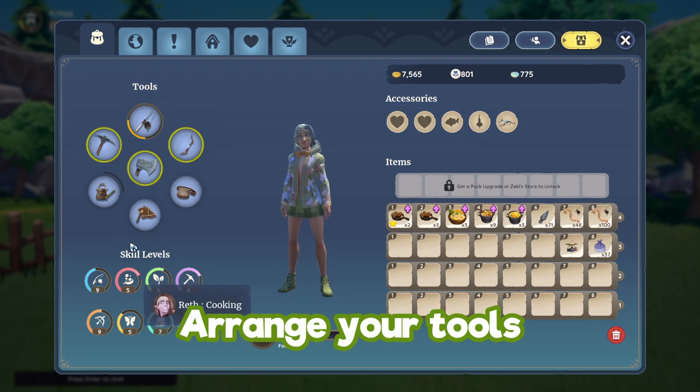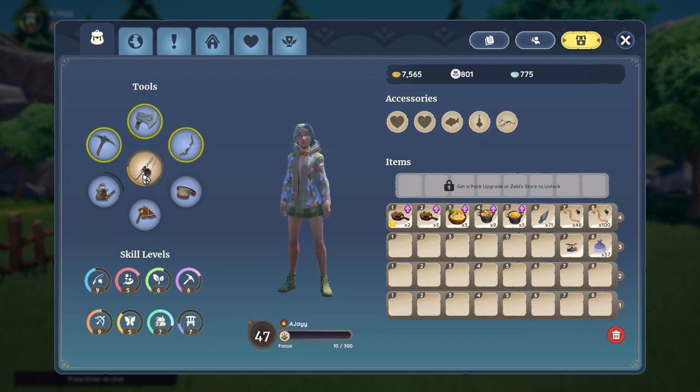To arrange your tools you can actually rearrange your tool wheel — just hold down on your tools and drag it to wherever you want.